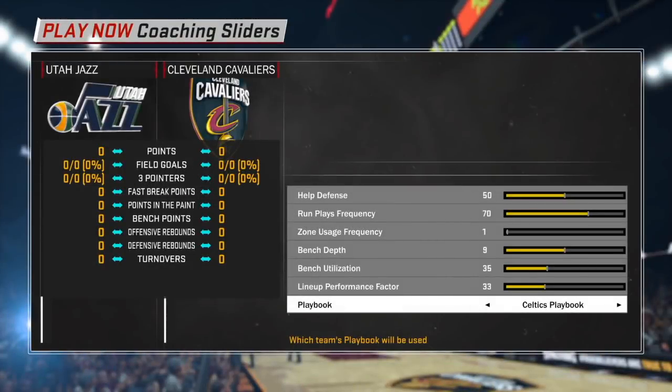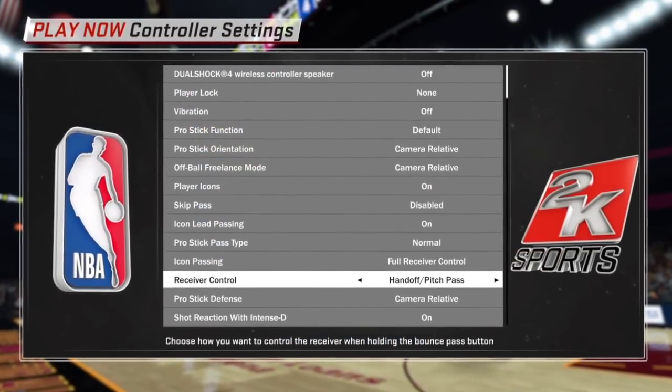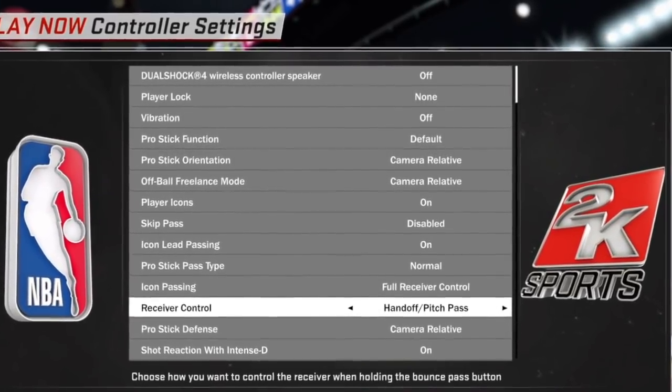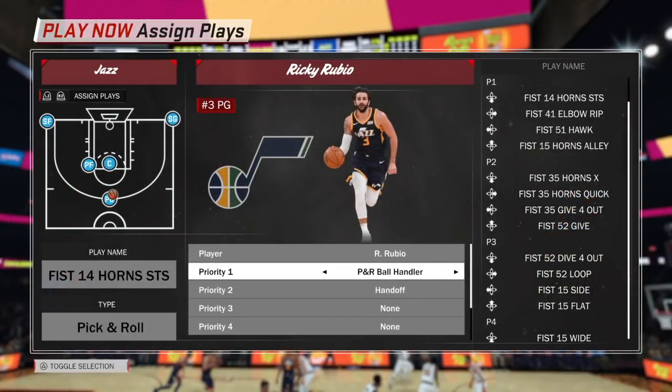For Play Now online players, go to coaching sliders and change the playbook to Celtics and you're good to go. Make sure you have the same controller settings shown here — especially change receiver control to handoff and pitch pass, icon passing to full receiver control, and make sure you disable skip pass. You will also need a player that has pick and roll ball handle. Any point guard will do, or check out 2K MT Central.